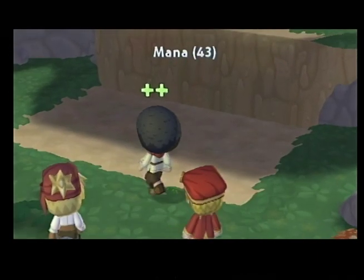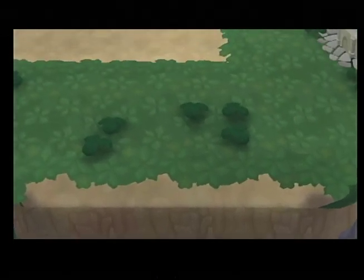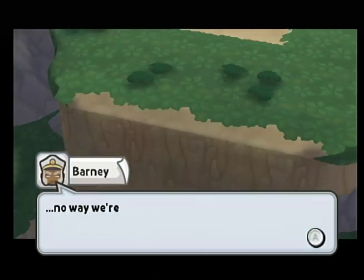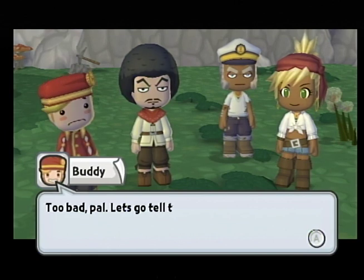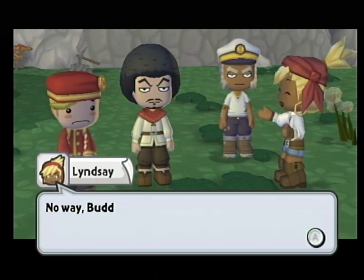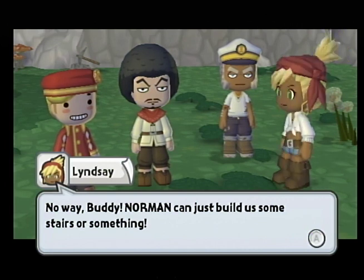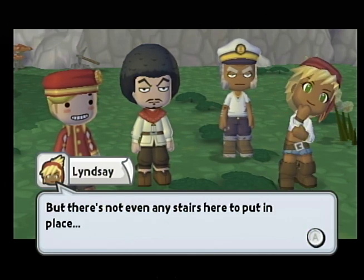Too bad, pal. Let's go tell the king that we failed. Way to be optimistic. Norman can just build us some stairs or something, since Lizzie didn't read it. But there's not even any stairs here to put in place.